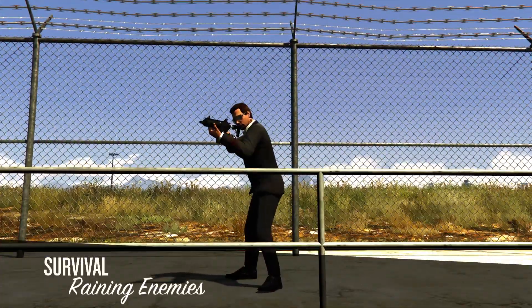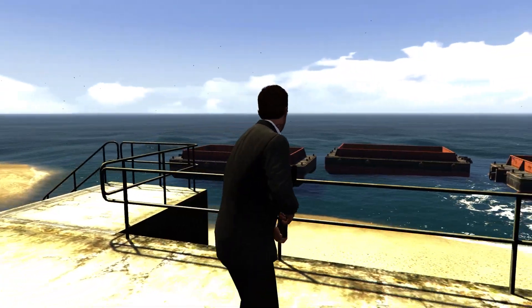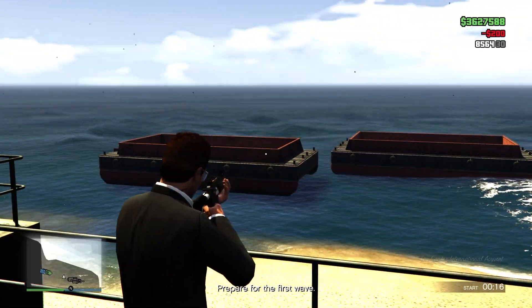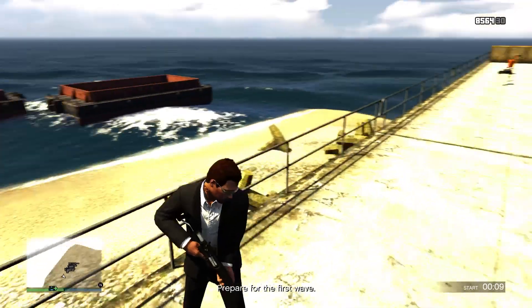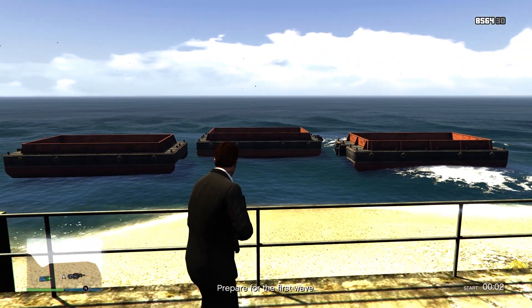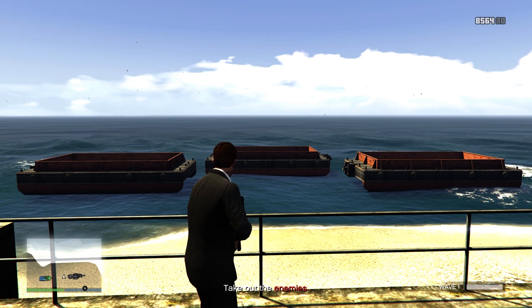When it loads in it might be different for you, but on PlayStation it's going to spawn you right behind the airport with these three little things in the water. Interestingly, that isn't even where the enemies spawn — they actually spawn right behind you, right around that area. For some reason they just stand there and somehow kill themselves, not sure how, but they do.